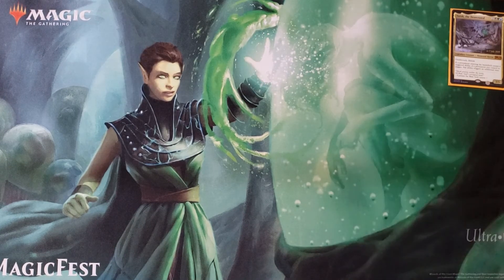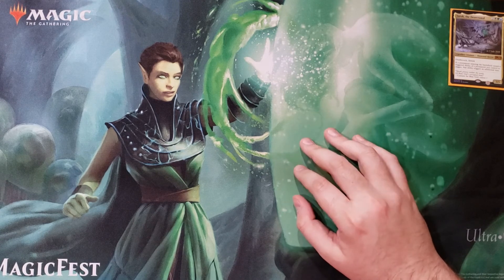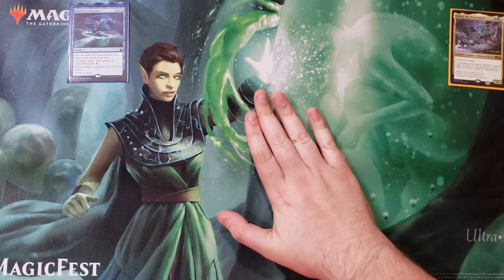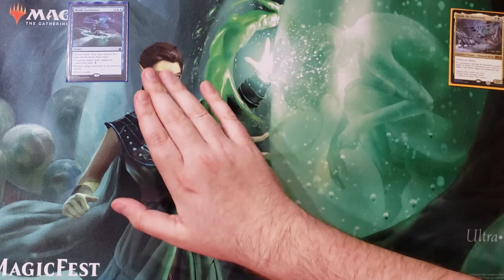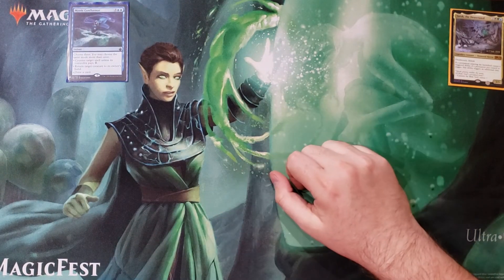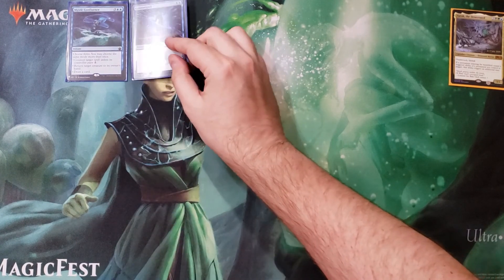Now the instant package — yes, there are counterspells, maybe around 80-85% counterspells in here. We're trying to do a lot of degenerate things and people won't want them to happen, so we need to protect them. Mystic Confluence: counter spell, return something to hand, draw a card — choose three modes, same mode more than once. Late game if you're stuck, draw three cards. Or counter, counter, counter and negate the entire stack. So much value.